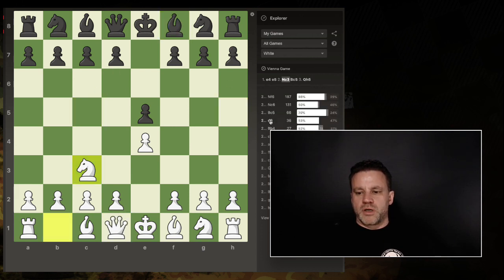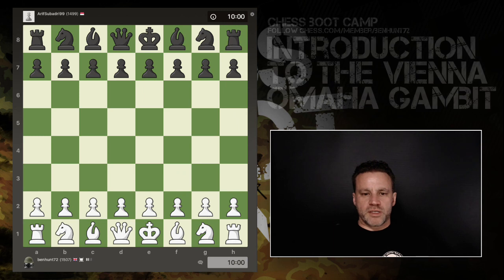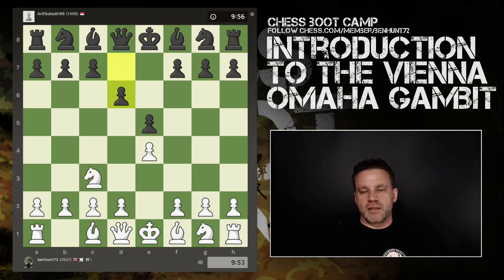But the fourth most common is d6. So let me show you what to do when you face d6. This is the game I just played against a 1500-rated opponent — he got absolutely decimated. So: e4, e5, knight to c3, the Vienna game, and the quiet little d6. What we go into now is the Omaha gambit with pawn to f4 — you're tempting your opponent to capture, which in this game he does.